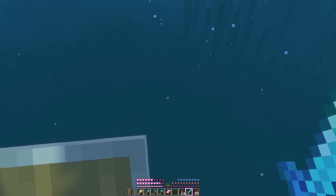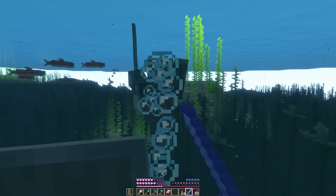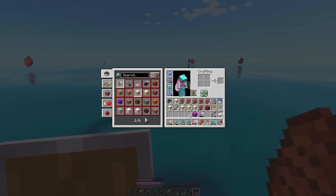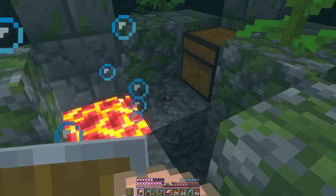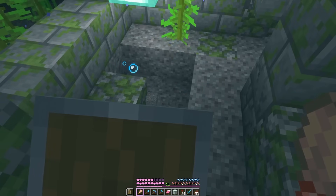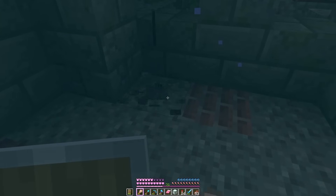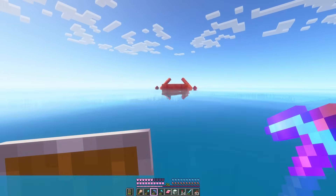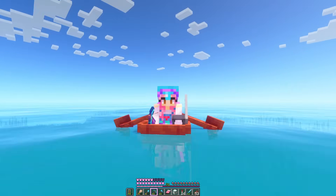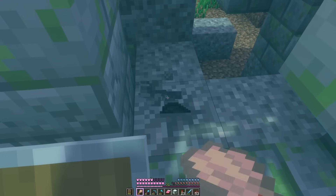There's definitely a trident somewhere. There we go - we didn't get his trident, we never seem to get them. And here's our first suspicious gravel. It's going to give us a wooden hoe. Lovely. Well that was very unsuccessful - all we have is a bunch of random junk like rotten flesh. We'll keep boating around and find some more. We then visited a couple more ruins and got a lot more junk before getting the mourner and plenty sherds.